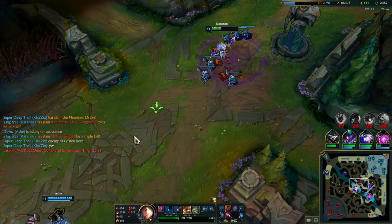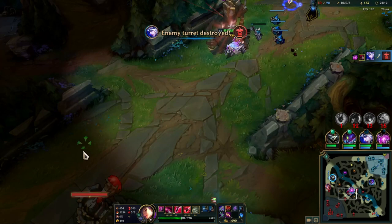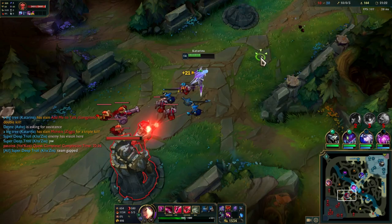I knew I was strong enough to kill them all, so getting caught by Thresh was no big deal — him hooking in was kind of troll, and that basically started the entire sequence because I got the reset off Thresh. From here the game's pretty over — give it some time and they're just going to forfeit. But I do want to talk about what happened this game.